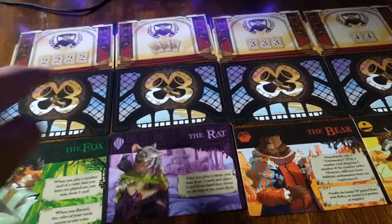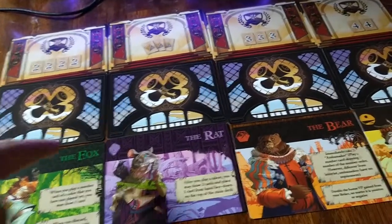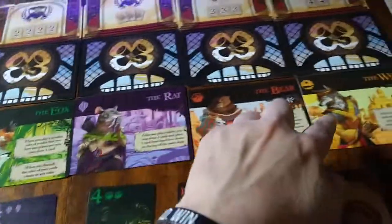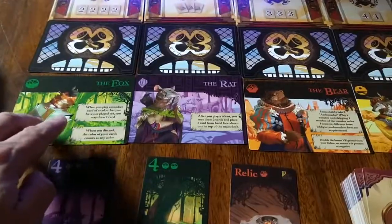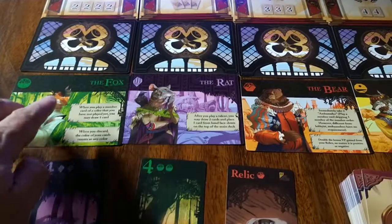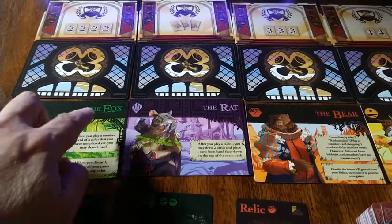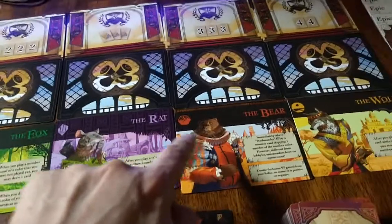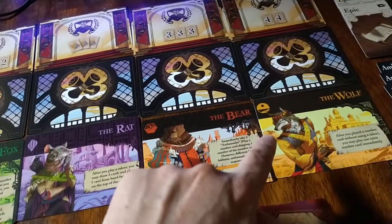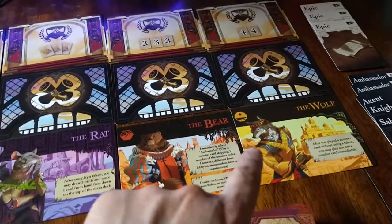You're going to have the honors cards face up and the quest cards face down. Then there are the clan cards. These are the recommended clan cards for a beginner game — there are two clan cards for each color. In this case we have the fox, the rat, the bear, and the wolf.